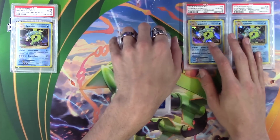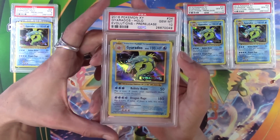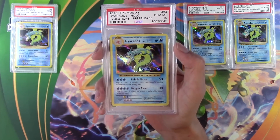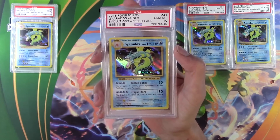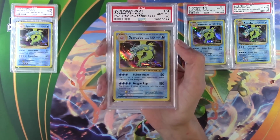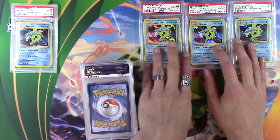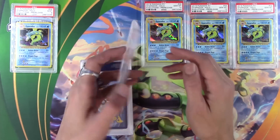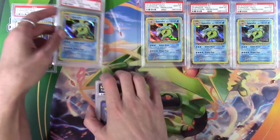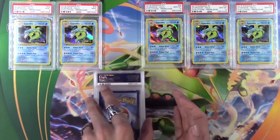Gyarados — and it's my favorite Pokemon. Gem Mint 10 again. Three! Oh my God. Three out of four are Gem Mint 10s. Oh my God. Three out of four. How many Gyarados do we have? And a nine. You know, it's fine. That's fine. Nines or better is what we want. Three 10s.